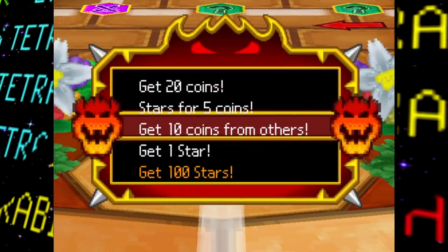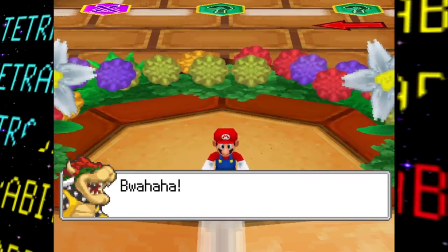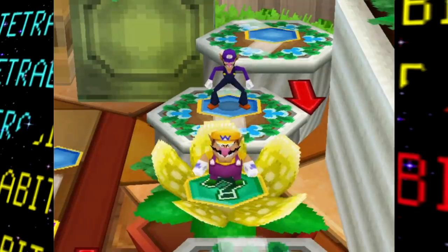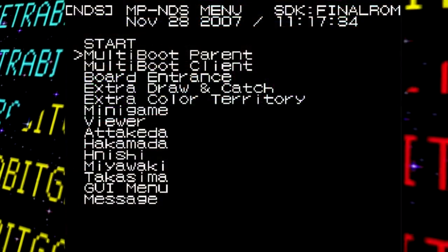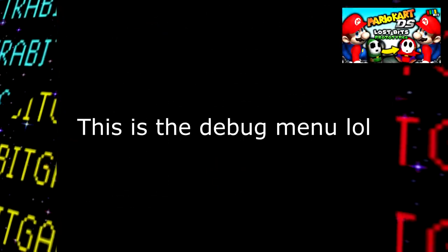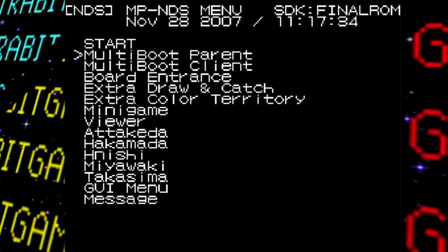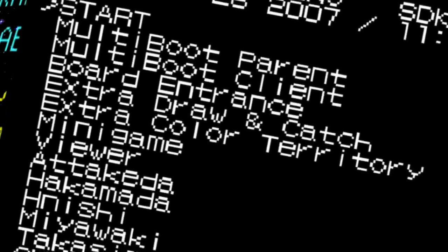Admittedly, Mario Party DS is pretty light in terms of the typical unused content types we cover on Lost Bits — that's basically it on that front. But thankfully, this game has a slick little debug mode for us to check out. Unlike the debug menu we saw in the Mario Kart DS prototypes, this one actually has a user interface, so we can see what we're doing.